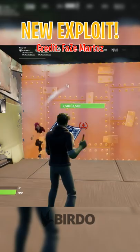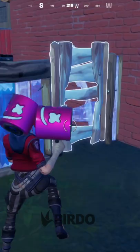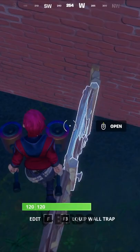There's a brand new exploit to go through walls in Fortnite. All you need is one armored wall and one build to do this. You need to make a door edit like this to push yourself into the wall, and you'll know you did it if it looks like you got stuck in between, like this.